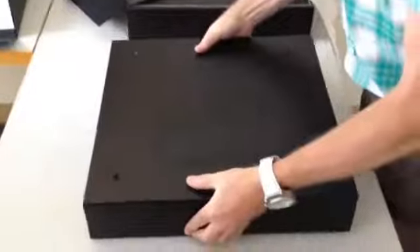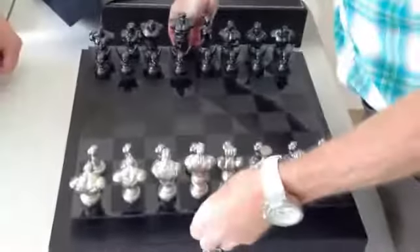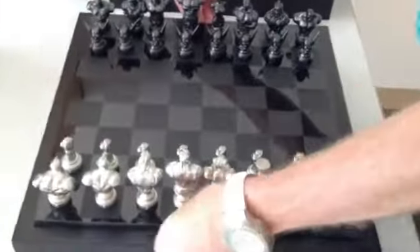Even though Juri just showed up, she gets a pretty prominent placement on this chess set, which is pretty cool. Are you going to finally show what those divots are for? This becomes your display table, and this sits right on top in those divots.